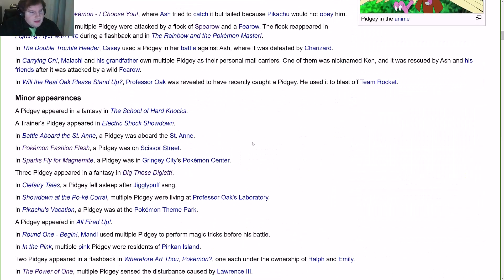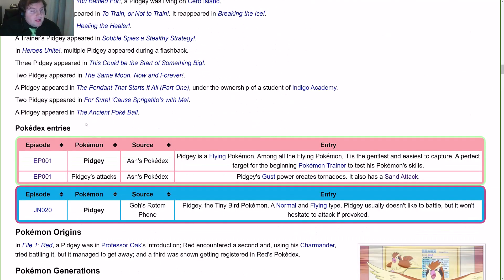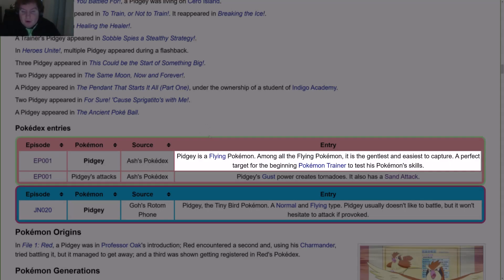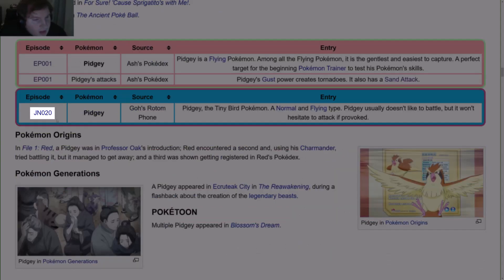In the anime, for the Pokedex entries, we've got episode 1 — Pidgey in Ash's Pokedex. Pidgey is a flying Pokemon. Among all the flying Pokemon, it is the gentlest and easiest to capture — a perfect target for a beginner Pokemon trainer to test his skills. From the same episode, Pidgey's attacks: its Gust power creates tornadoes, and it also has Sand Attack.